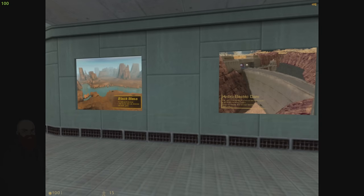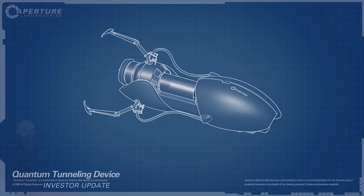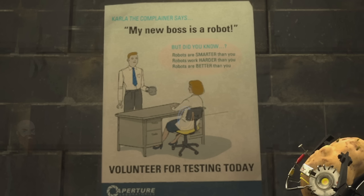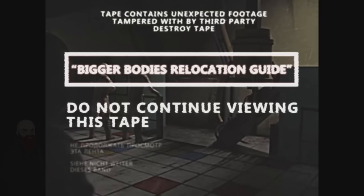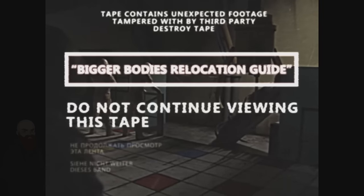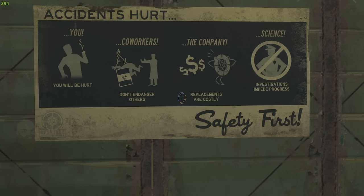So what did Aperture do in response? Desperate to beat Black Mesa in the race to create a working portal device, they began to replace their workers with non-living versions: androids. Again, eerily similar to the Bigger Bodies Initiative. Harley Sawyer cites the advantages of using living toys as workers — less pay, and less lawsuits from accidents. It's almost a one-to-one similarity.